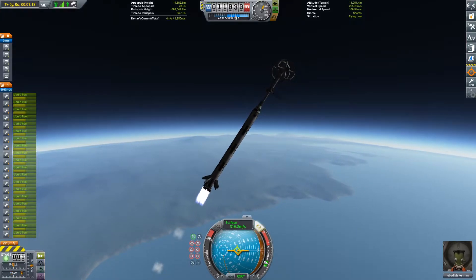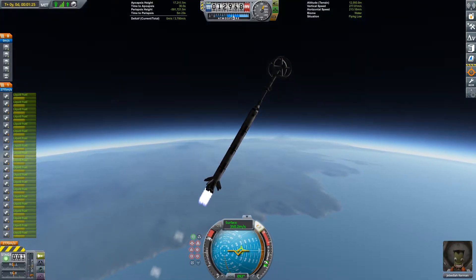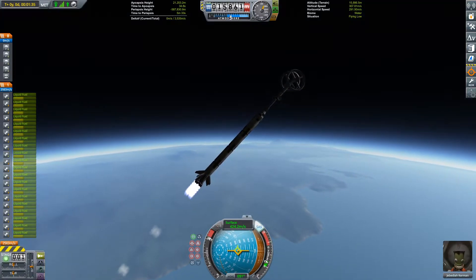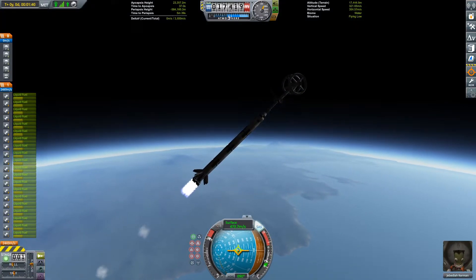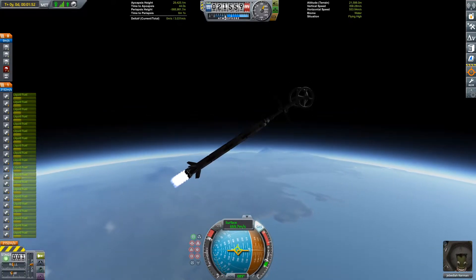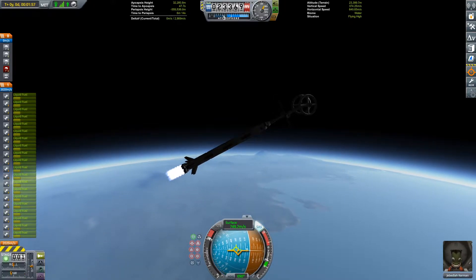We're doing quite a shallow ascent profile. It's a bit shallow for what I should really do, to be honest. I should probably go for something a bit more steep, because as you can see, this is a very non-aerodynamic shape. This has a lot of drag in the lower parts of the atmosphere.